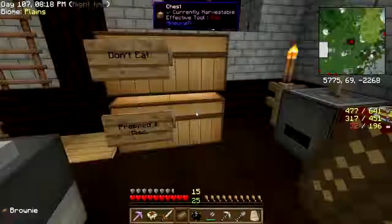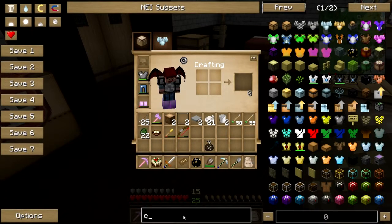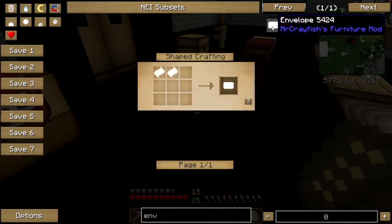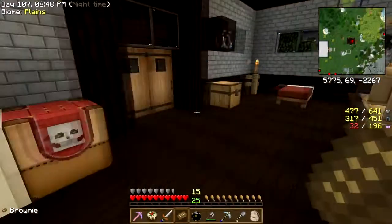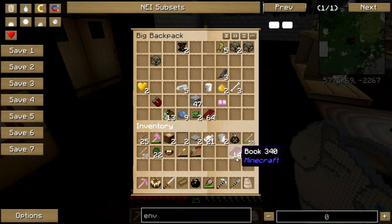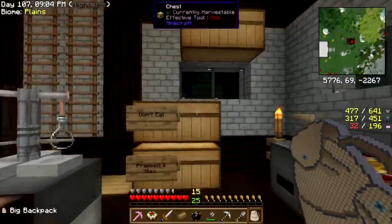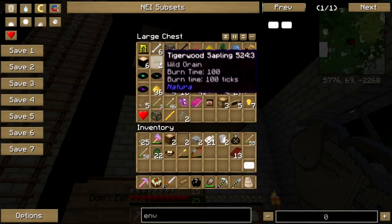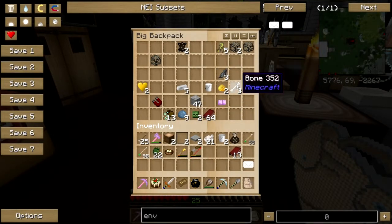I wonder — I got 12 emeralds. How do you make an envelope? I've been getting them all this time. Two paper — does the thing where you can just tear up a book work? I need something to write with — I need a feather and some ink. I don't have any feathers or ink. I could go kill some squid.